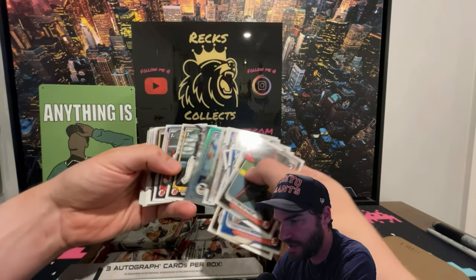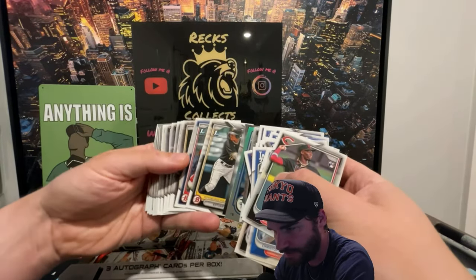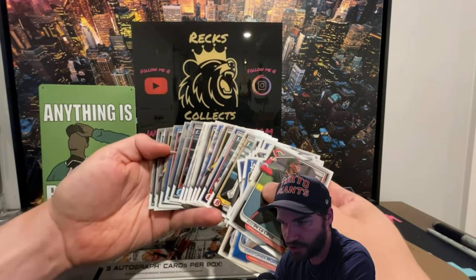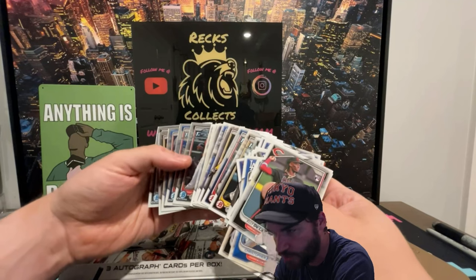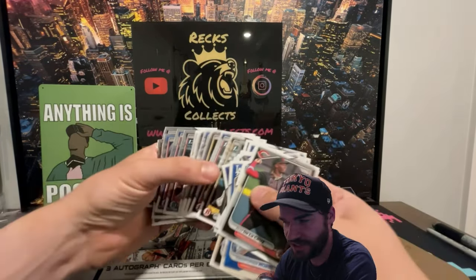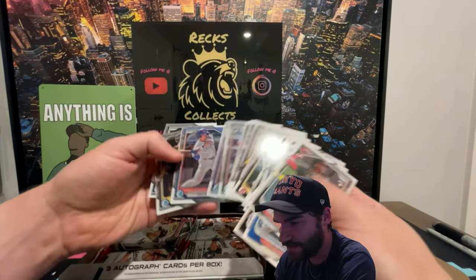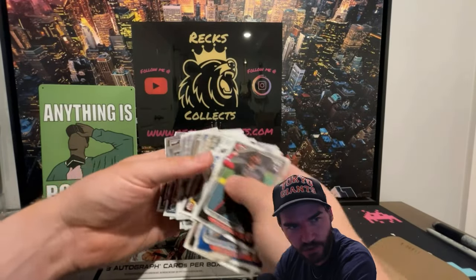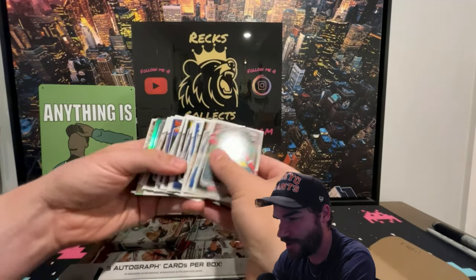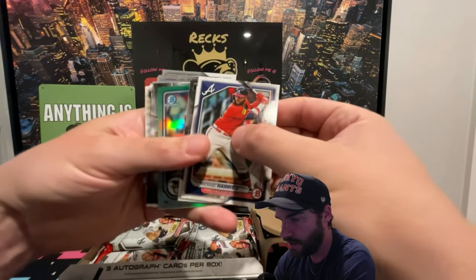This is where you get your Bowman Firsts — the paper versions — and on the back here is where you're gonna get your Bowman Chromes. These are the in-demand prospects. We just pulled our first autograph, so we're gonna see what that is. The autographs are what you really want. Okay, we've gone through the paper — let's check out the inserts real quick.